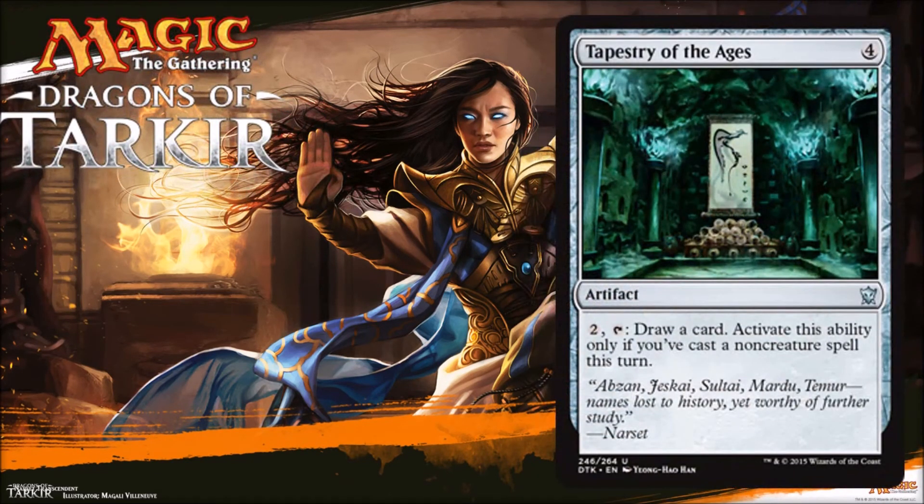Tapestry of the Ages — four mana for this artifact. It costs two to tap and draw a card, but activate this ability only when you've cast a non-creature spell this turn. So if you're playing a Jeskai build, this might be an okay limited card. You do have to take into account it costs four — it's not going to feel good if you draw this in the first six to eight turns when you're trying to develop your board. Late game, this is great — an awesome card to just mana-sink and draw an extra card every turn that you have a non-creature spell. It nudges you ahead on card advantage, so there are limited decks that will use this. It probably won't make the crossover into Constructed.